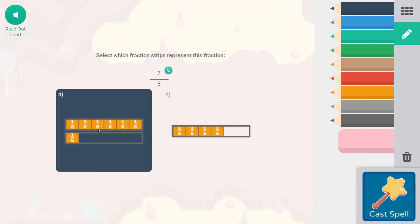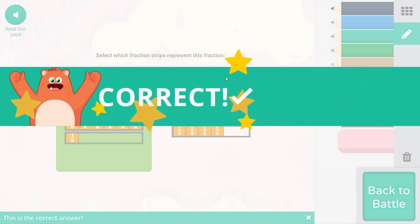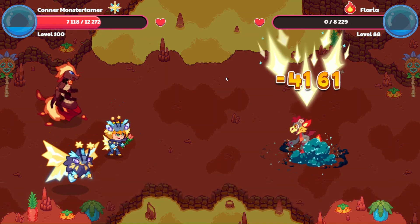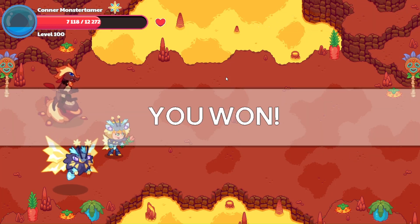Seven-sixths would be one and one-sixth. We won! Goodbye, Flaria.